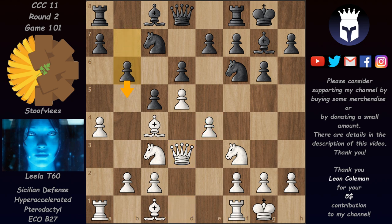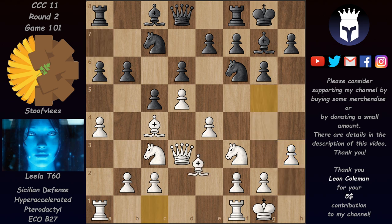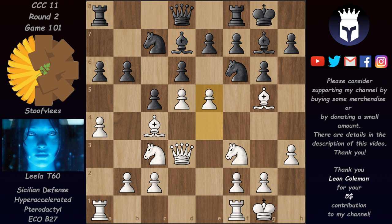Stoufleis played b6, wanting to get in the b5 break. If he tries to rush it with a6 then Lila can play a5 and now b5 is not that great because it leaves Black with an isolated pawn on a6. So Stoufleis has to baby step it — first b6, then a6, and then b5. Lila continued with h3 stopping the bishop from getting there. After a6 Lila played Bg5 connecting the rooks. b5 now is not that good because Stoufleis would lose that pawn. We have Bd7 preparing b5, and now e5 — finally T60 gets in this break. Taking the pawn is not so great because after Ne5 the bishop is attacked and b5 would lead to complications favorable to White.